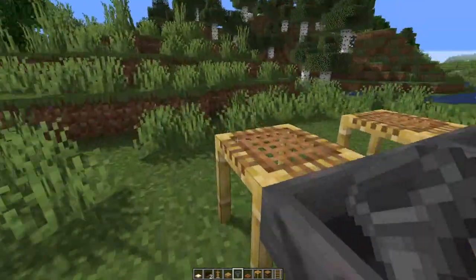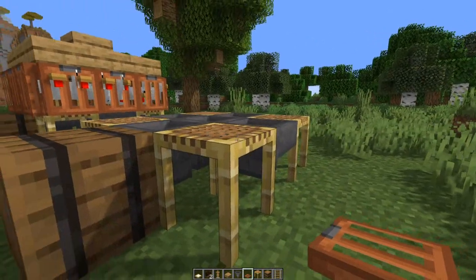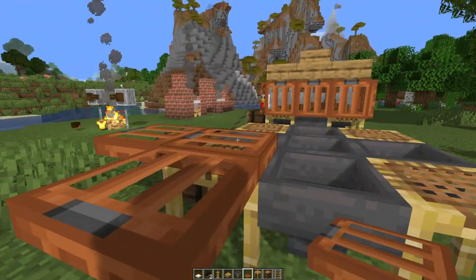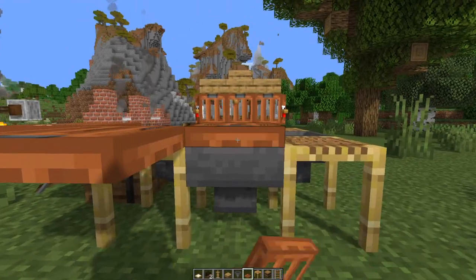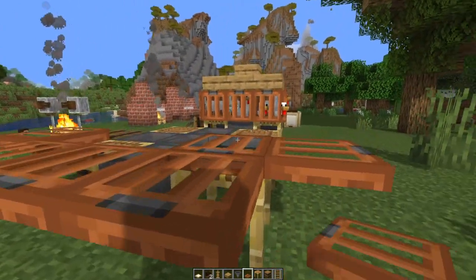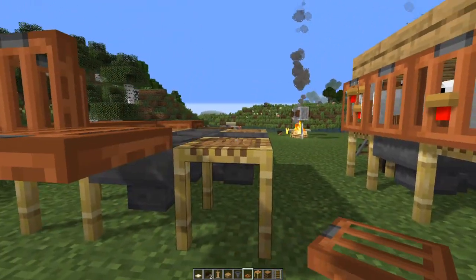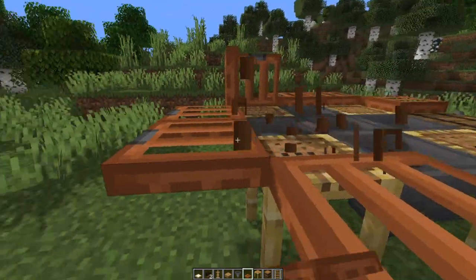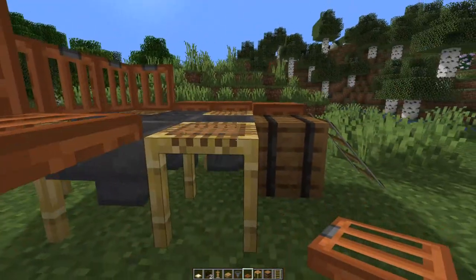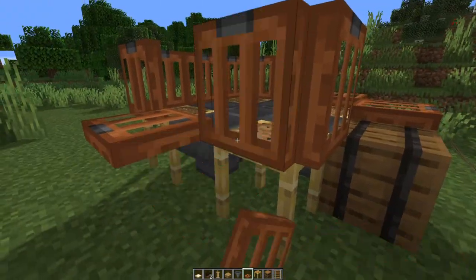Next step, we're going to go ahead and put our trapdoors - you can use any trapdoors you want. I went ahead with these ones because you can see inside them, but all trapdoors are nice. Work your way all the way around here, and work your way all the way around until you get to the front.